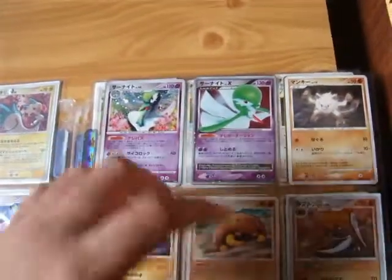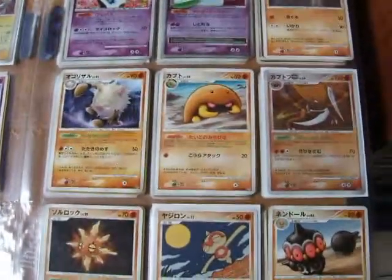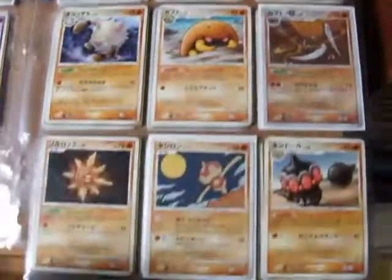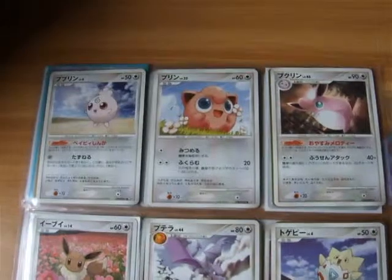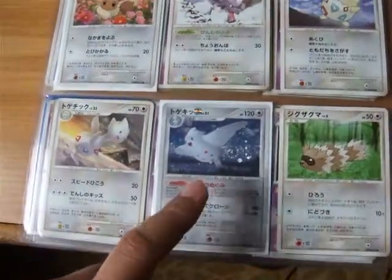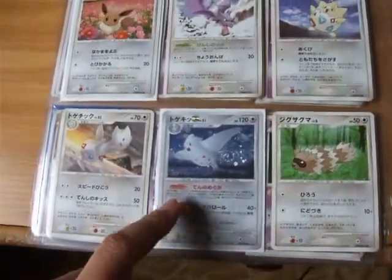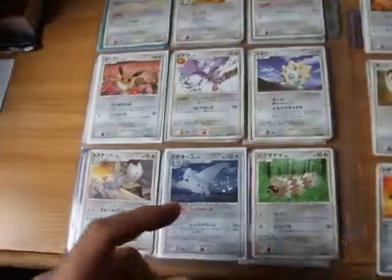The other Gardevoir just went to my Gardevoir collection — I do collect Gardevoirs. Kabutops holo. Togekiss holo — I got this one graded as soon as I pulled two, and I got a 10 on it, which I'm really happy about because I like the artwork on that card.